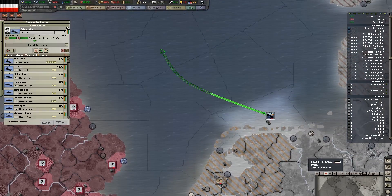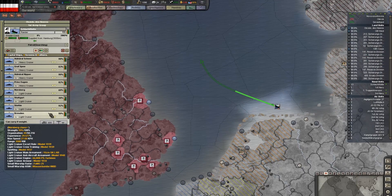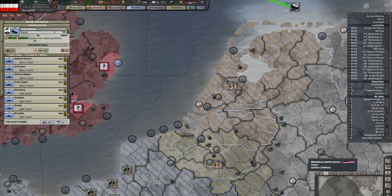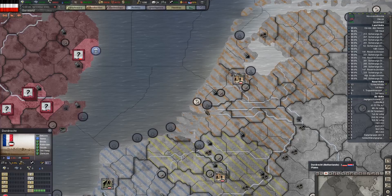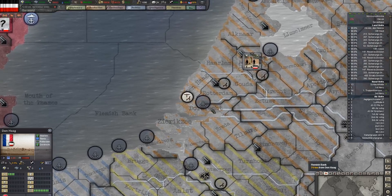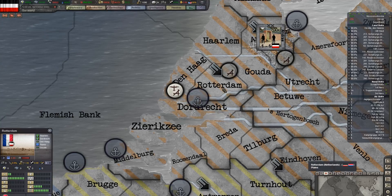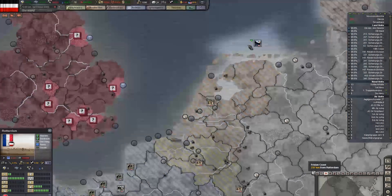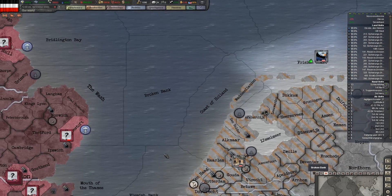Now, one thing I want to also do is look at this fleet — how are these guys doing? They're a little dinged up, but it's not terrible. I'm going to bring them somewhere — where do we have a really good naval base? It's in Rotterdam, and that's a very good naval base. So let's actually bring these guys into Rotterdam for repair and resupply.